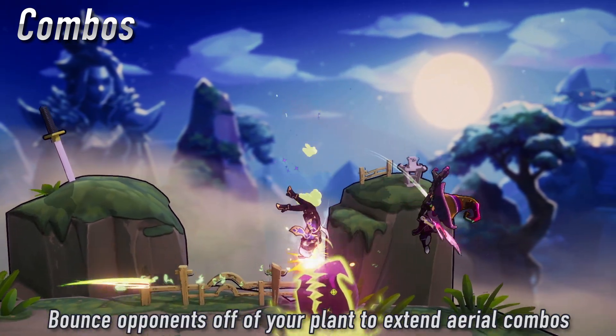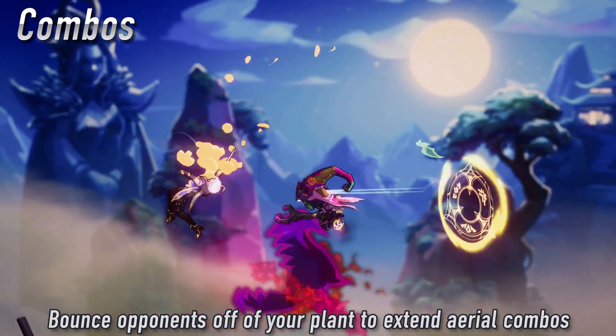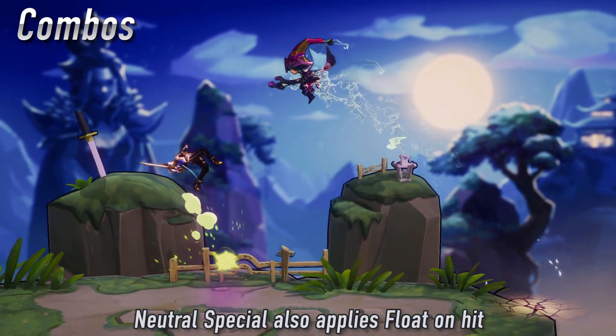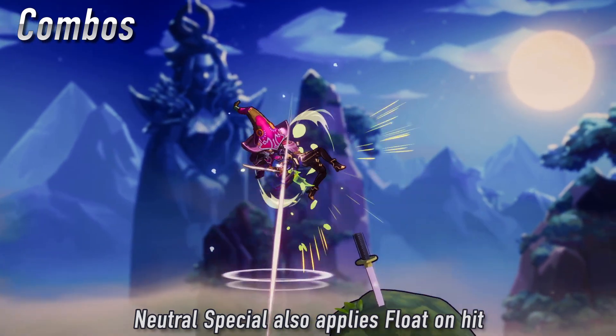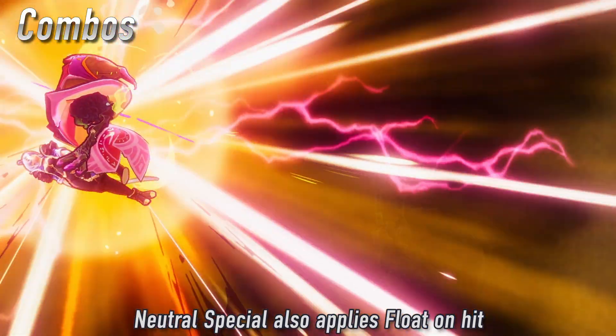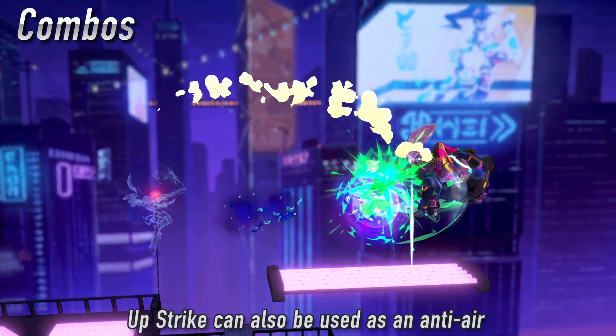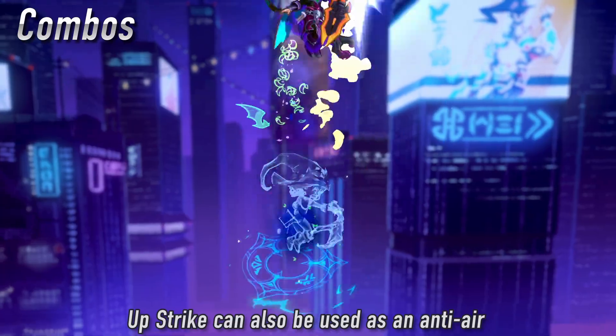Her combo game complements her interesting movement and setup game. After getting a launch with a projectile, she can chase opponents into the air with her great aerial game. She's exceptional at maintaining air combos with her fantastic aerial movement. Try to use the tip of back air to apply a float debuff that holds the opponent in place much longer. On the ground, try to use forward or up strike to set up for these, or start a tech chase if you want to stay low.